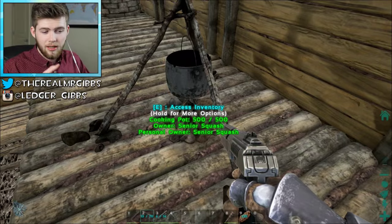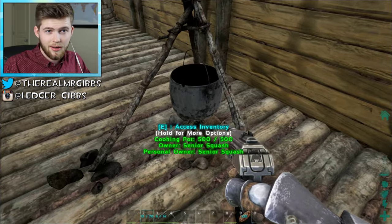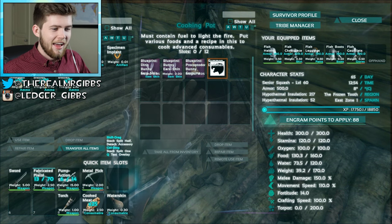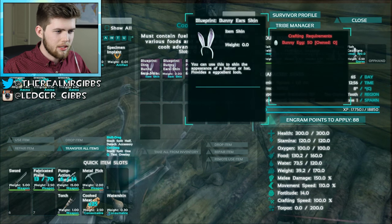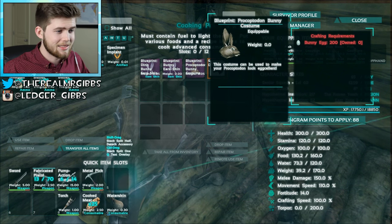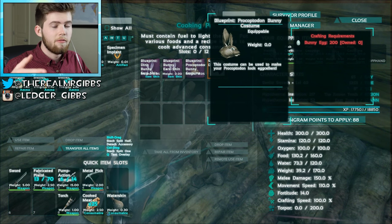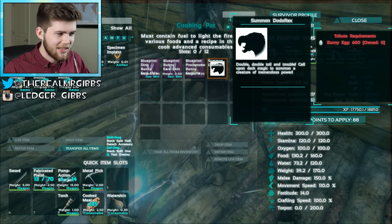I found out — actually I pretty much found it out when I made this — I made ourselves a lovely little cooking pot that I should use eventually. It says there are these bunny recipes that require bunny eggs. During this event, these dodo birds lay the eggs, and you can use them to craft costumes for the kangaroo and make them look like an Easter bunny. That's a thing.